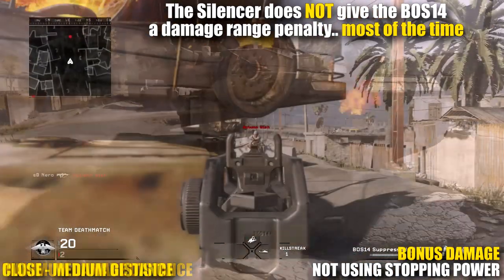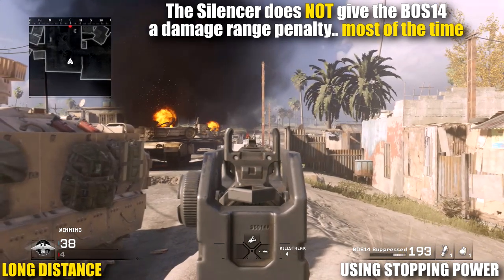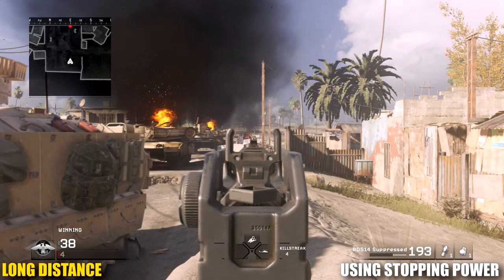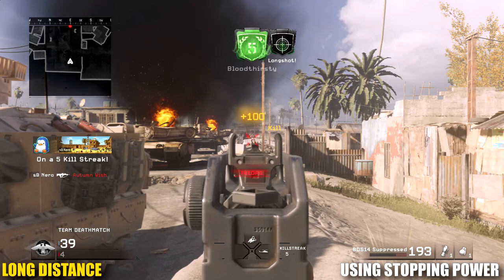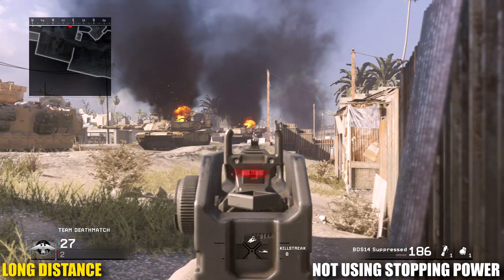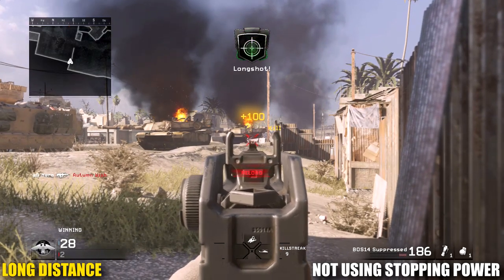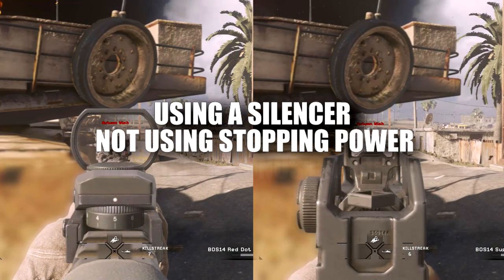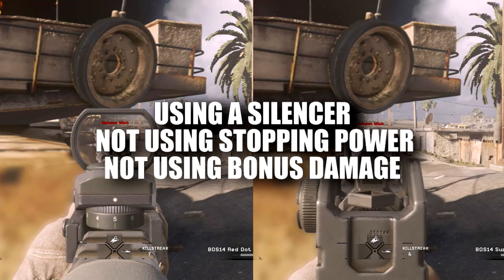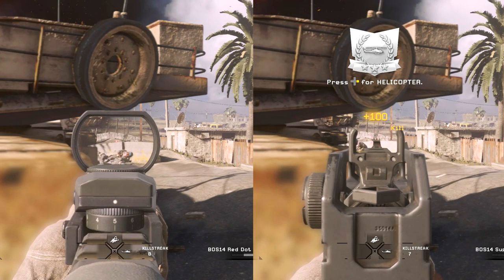The silencer on the BOS 14 does not negatively affect it whatsoever, except at one odd particular range. For the most part there's no downside to using a silencer on the BOS 14. A Stopping Power silenced BOS 14 can three-shot a target at any and all ranges, and a non-Stopping Power BOS 14 can secure a four-shot kill at any and all ranges with a silencer equipped. The weird discrepancy is that while using a silencer, without Stopping Power and without benefiting from bonus damage, your three-shot kill range drops to a four-shot kill a bit faster than without a silencer.